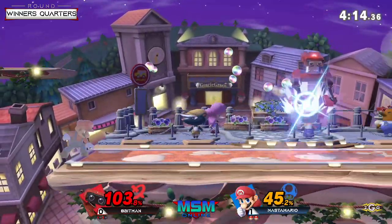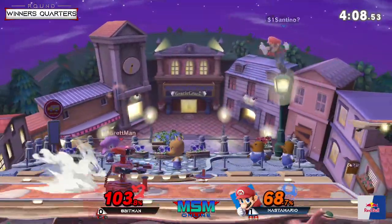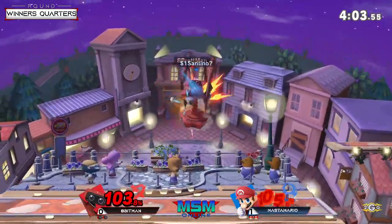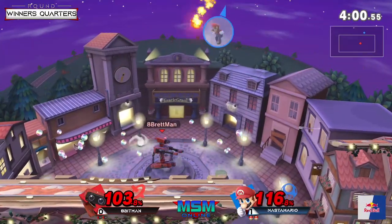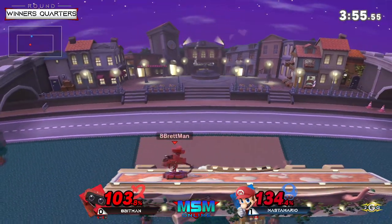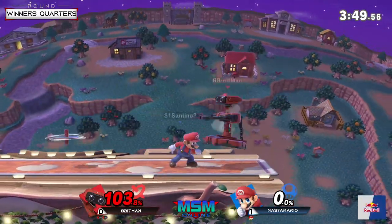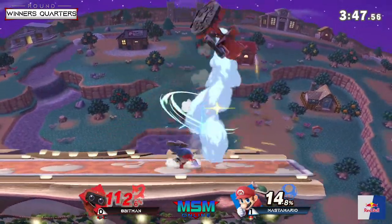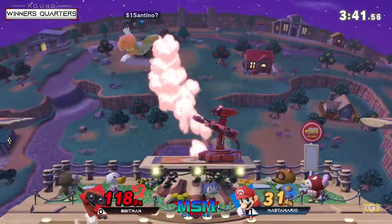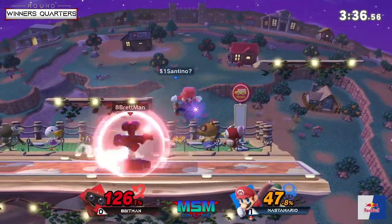Apenman took him to 200% before taking that first stock — Mario should not be living that long, but that's just how good the defense was. I'm not going to count out Apenman — he can definitely bring this back. He's kind of working on it right now. We talked about it: Master's very aggressive, but there are still situations where Apenman just stands still to see how Master's going to react and then punishes accordingly, like that grab with the forward air.